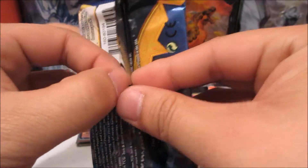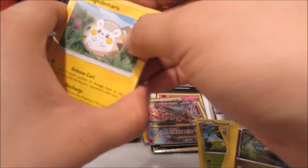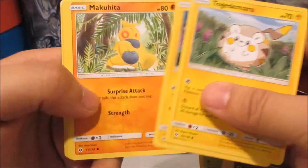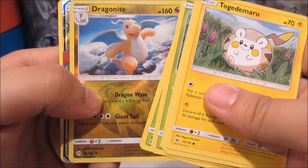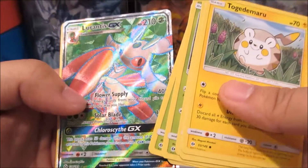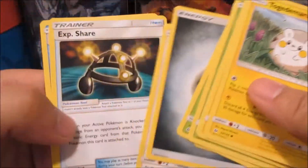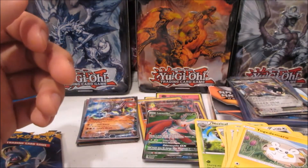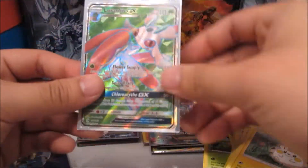Last pack, guys! All right, I believe this pack will give me the goods. Come on — Togedemaru, Chinchau, Makuhita, Caterpie, Paras, Dragonite — I see something! What is it? It's a Lurantis GX! We are ending off with a full art, two full arts back to back, and a reverse ring. I am happy with my pulls — yes, I am happy with my pulls!